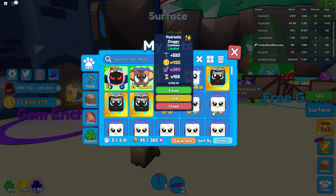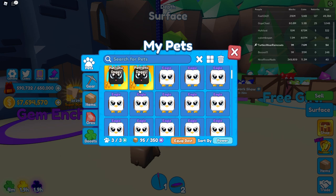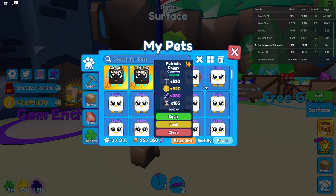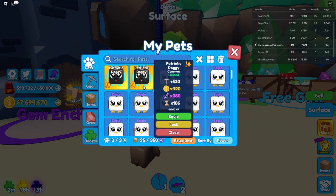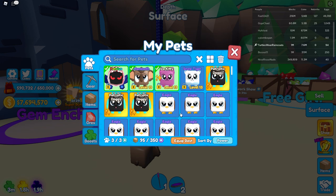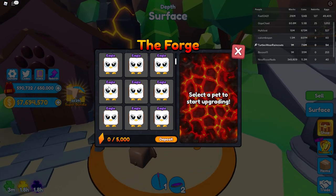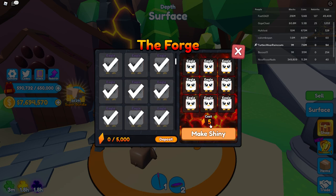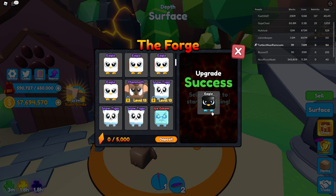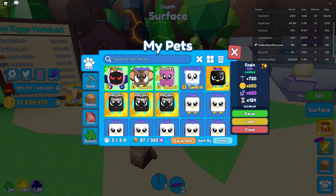These eagles are 520 — that's even better than the patriots! I got three of those, and these are 360. I think we should try to make one of these shiny. This one has 520 and a shiny — I want to know how much you get for a shiny eagle. Let's try to make a shiny eagle. Make shiny — upgrade success! That gives us 720. That is way better than the dog. Let's equip our best pets!